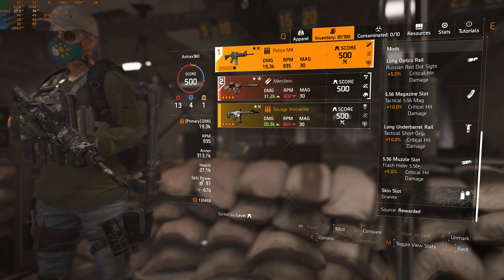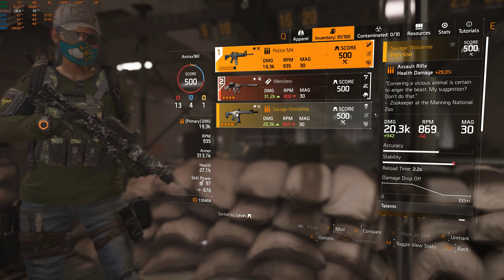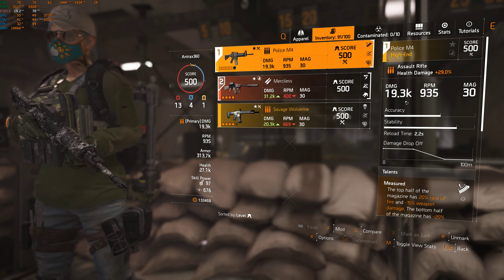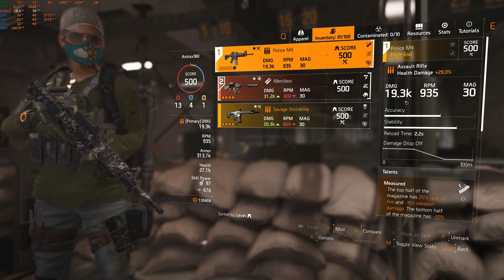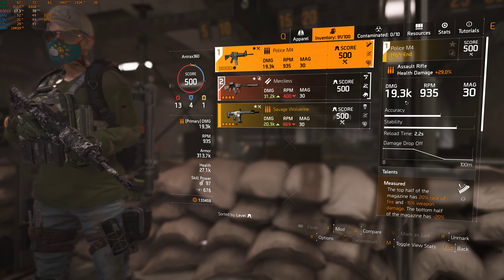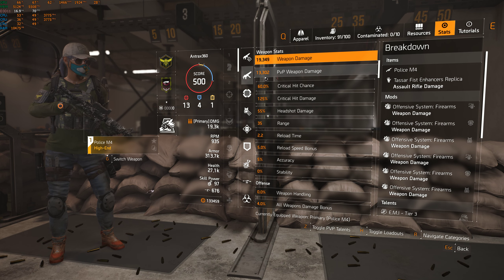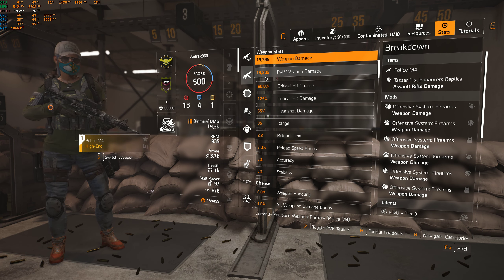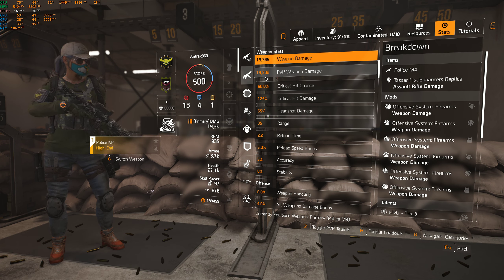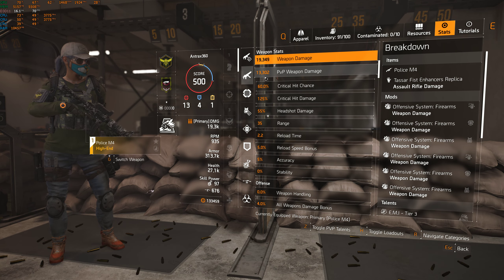Crit damage, guys, is literally weapon damage. If you see my base damage it says 19.3, but once I step into the dark zone my weapon damage is going to be normalized — less. Crit chance and crit damage do not get normalized. So if you go to the stats and see PvP weapon damage, if I were to have 0 crit chance and 0 crit damage, all my bullets are going to be white numbers, literally 13,302 damage per bullet to a PvP player.